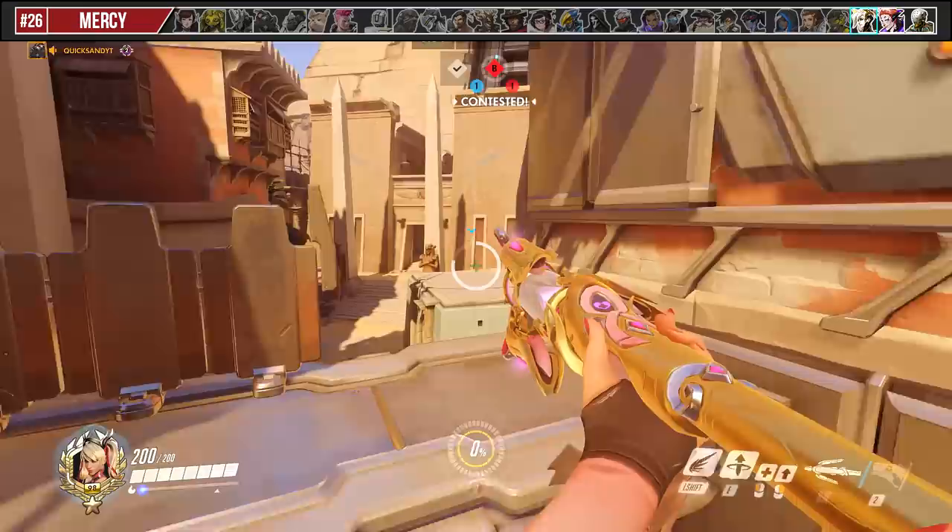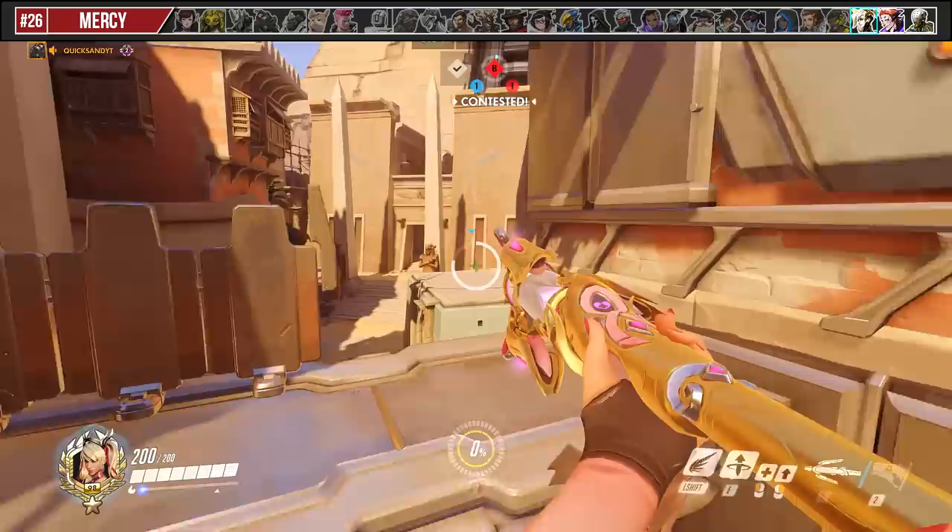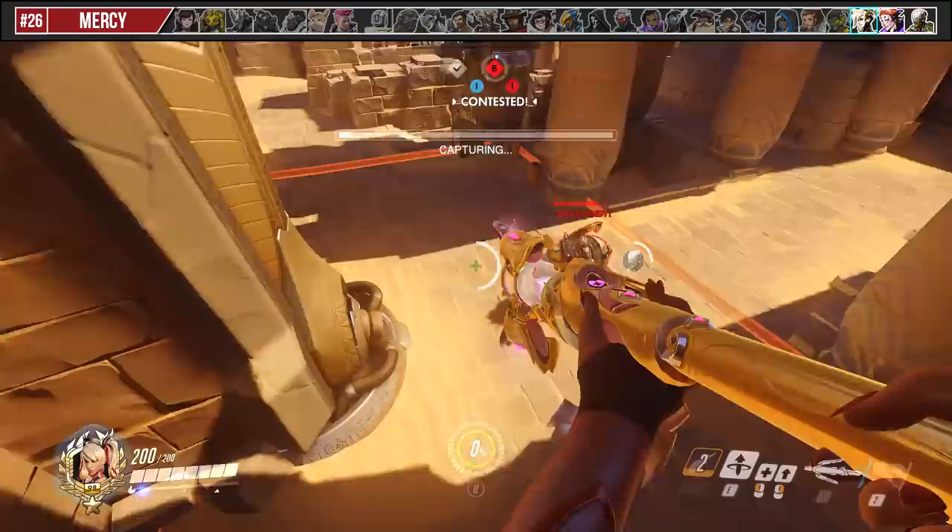Mercy's Valkyrie is very strong for contesting points since you can activate it and quickly Guardian Angel to a teammate or their dead body out of spawn and take advantage of the vertical contesting height.